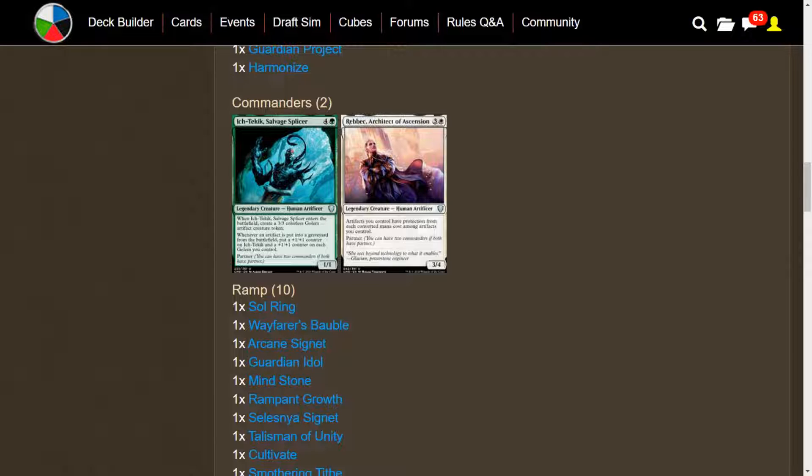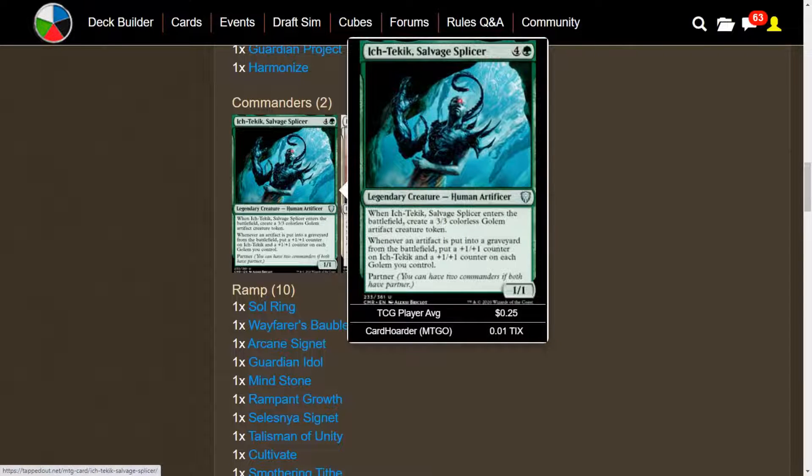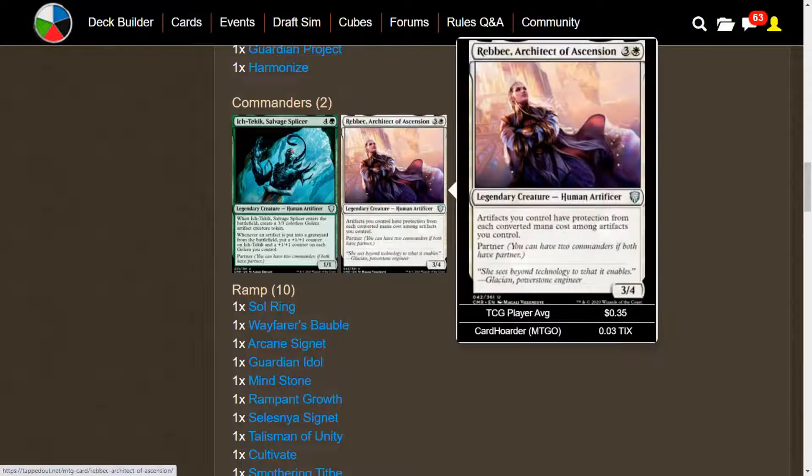Hello everyone, welcome back to another Commander Deck Tech video. This time we're continuing with Commander Legends, and I have a pretty interesting deck here to show you. We're going to be doing Golem Tribal, but maybe not the expected combination of Commanders. We have Ich-Tekik, Salvage Splicer, and we have Rebbec, Architect of Ascension.